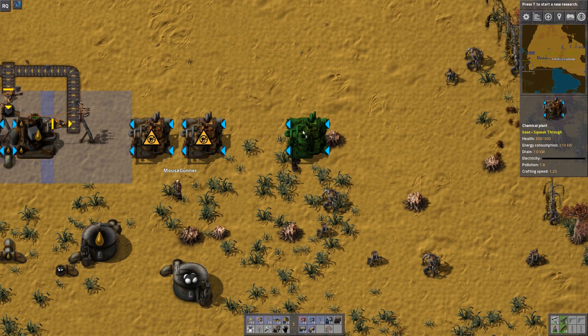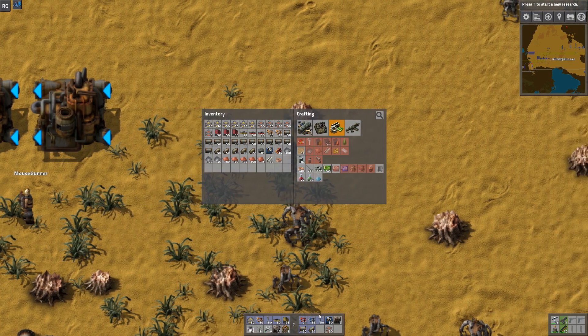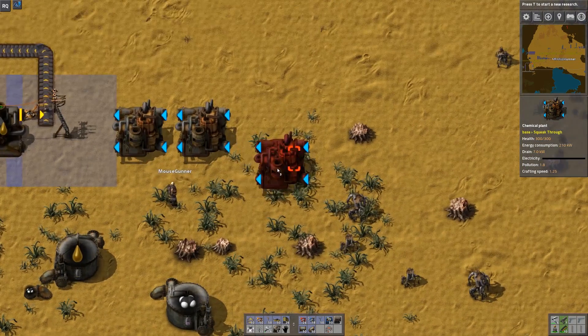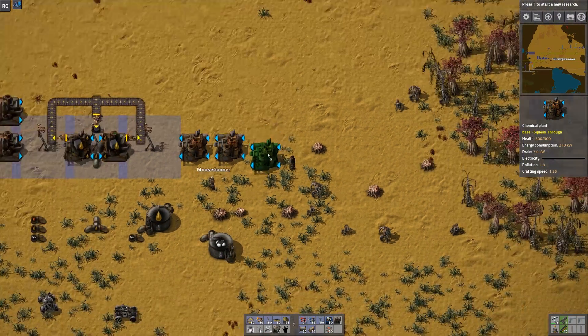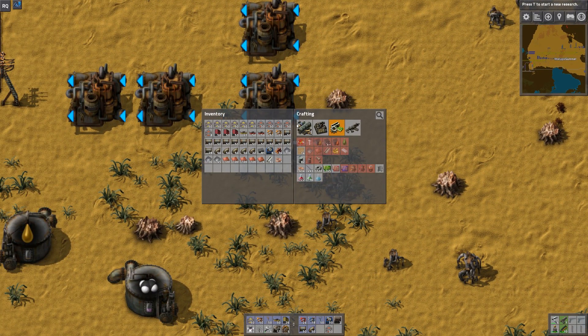The next thing is: what do we do with the petroleum? Petroleum is pretty much used for two things. Under the intermediate products tab you'll see sulfur — that yellow spiky thing — which is a petrol product, and plastic, which is also a petrol product. These are the two main things you're going to use petroleum for in the game. Making solid fuel from it is inefficient, so we're going to set up a sulfur processing area first.